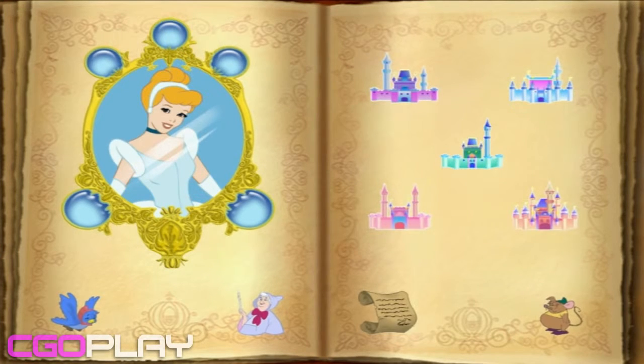Would you please help her decorate all five of the castles on the other page in order to find the missing gemstones? There's a spot for each of them in the picture frame around Cinderella. Do you see the little spots that are empty? Once you've decorated all five castles, the enchantment will place the missing gemstones in a very secret castle.